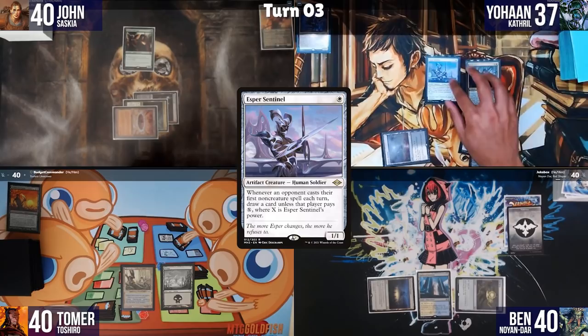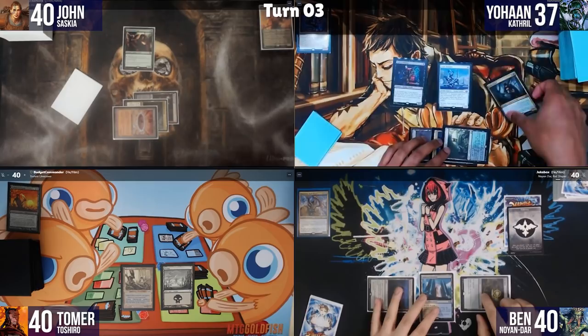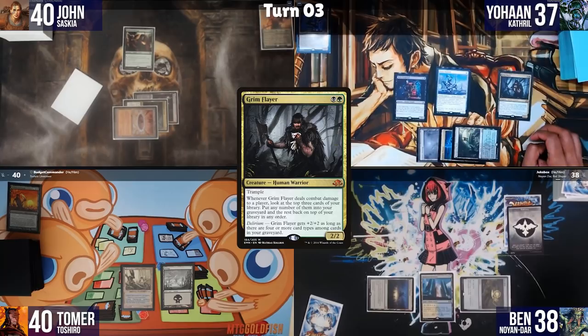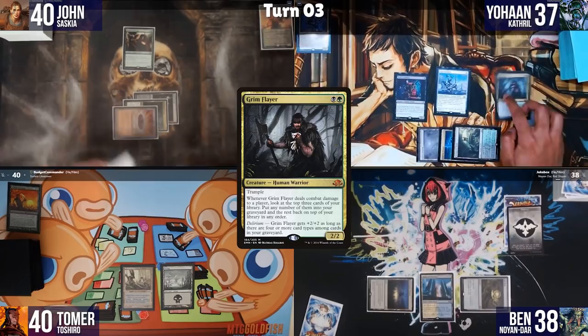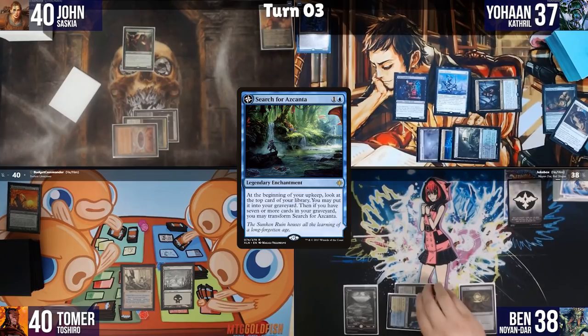Johan attacks Ben for 2 and triggers Grim Flayer, looking at the top 3 cards. He tosses Questing Beast and Adorn Pouncer into the graveyard, keeping one on top, then passes. Ben plays Plains, casts Search for Azcanta, and passes. Johan triggers Esper Sentinel asking if anyone wants to pay 1.